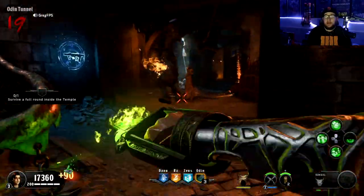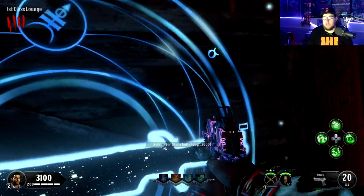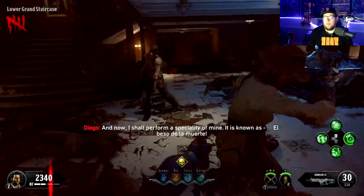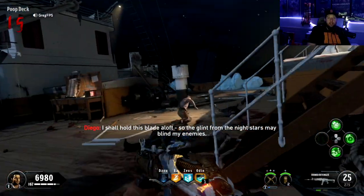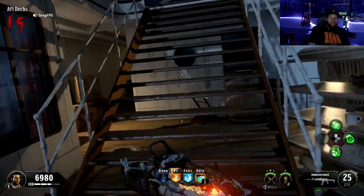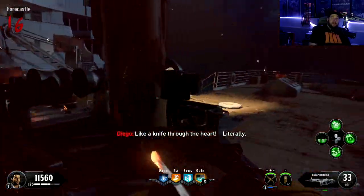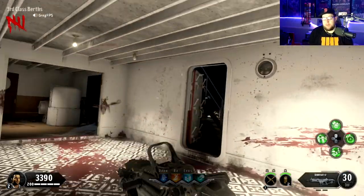All right, so I gotta get a melee kill with this, and then we're done. Come on. I shall hold this blade aloft so they glint from the night star, and now I shall perform a specialty of mine. Oh, I got it! Yes — I got it without killing him, apparently. I don't even know at this point. Like a knife through the heart. So after this, we have to do the Blood of the Dead spork knife thing, which I'm not excited about.